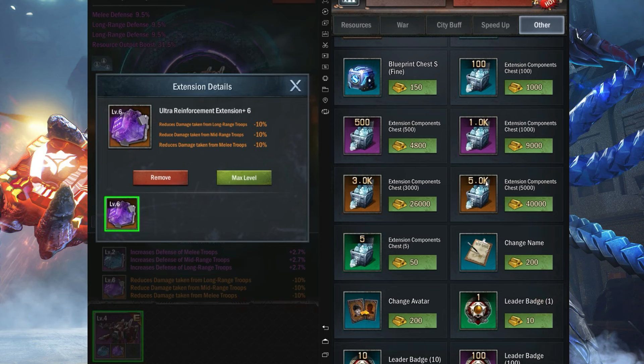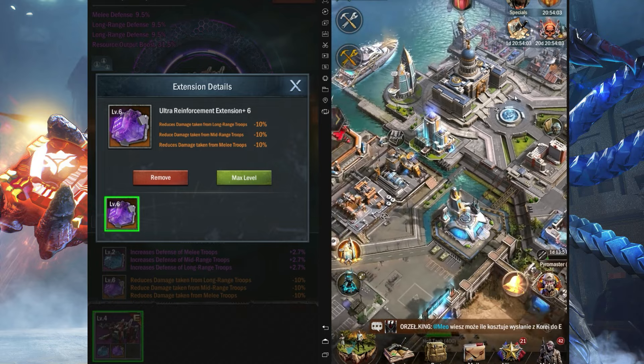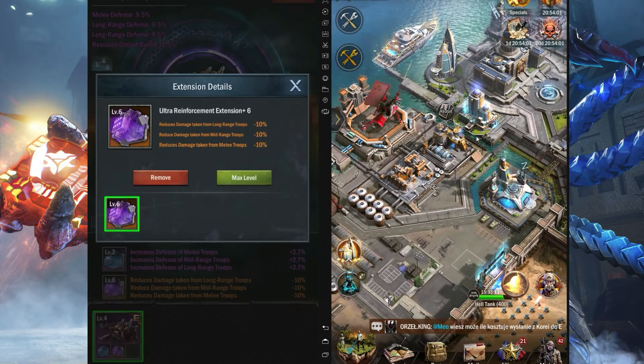If you're a spender and don't know what to do with your gold, this is one of the best ways in the game to upgrade your equipment and get very decent stats. You can check how rare these stats are by looking at your officers.